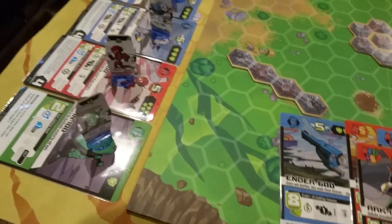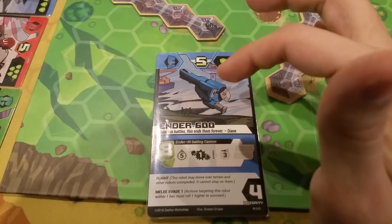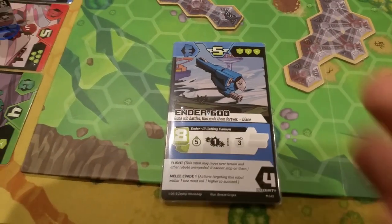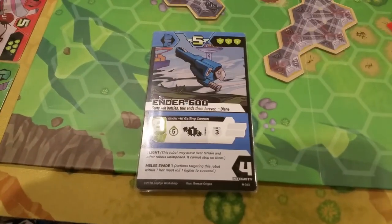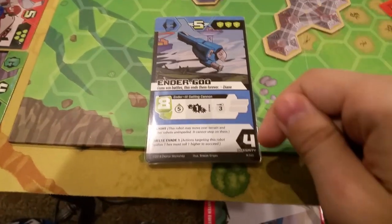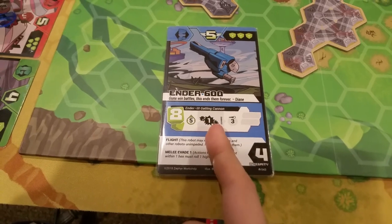Now I'm going to show you how to read a card. We're going to look at the Ender 600. All robot cards follow the same syntax. The top number is how far they can move — this guy can move five spaces. The bottom right number is how much health they have. The green dots are the amount of energy they give to the rest of the team. If your robot gets destroyed, they don't give you energy anymore. So movement, energy, health. Every robot has one or two attacks, and they're all read left to right: cost, accuracy, damage, range.